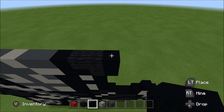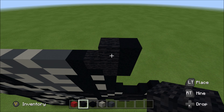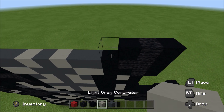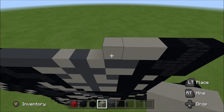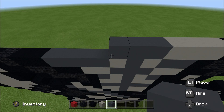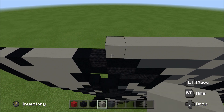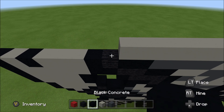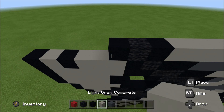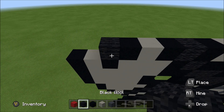Build up above the black you just placed with a black. To the left of it, add a wool, and then a black. Three light gray, three gray, and then six light gray. A black, wool, black, light gray, black, wool, and then a black.